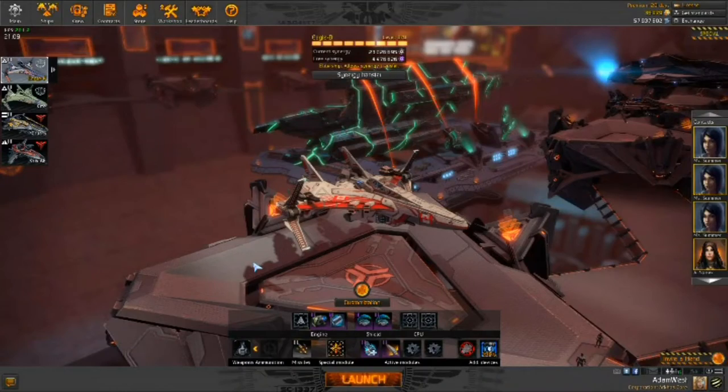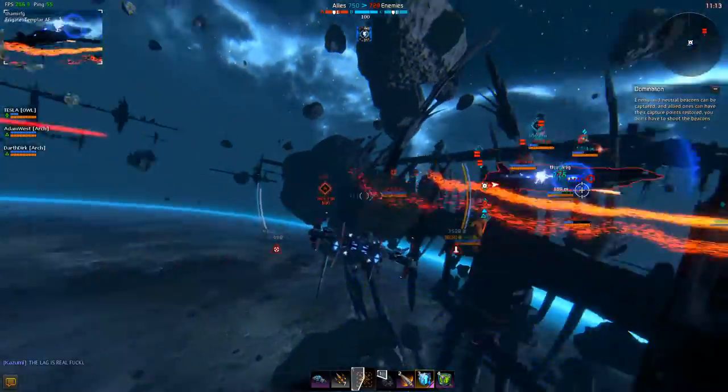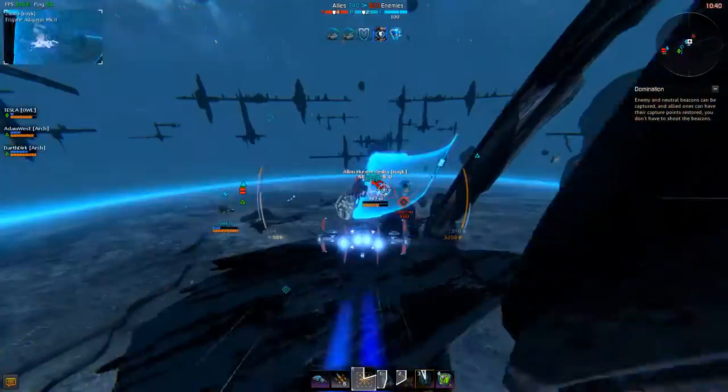I recommend outfitting your ship like this. When you're not used to flying at high speeds, you will normally crash into things, so install a collision compensator. These blank slots are totally up to you. Covops can deal the highest damage in a short time of any ship in the game, even out-damaging gunships. However, the covops is the most fragile ship in the game.